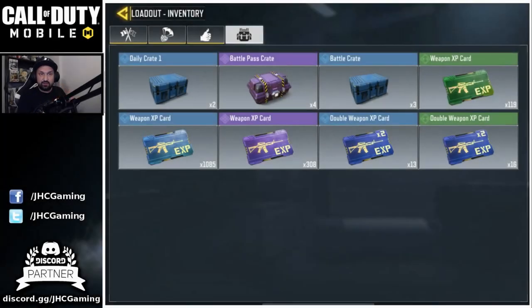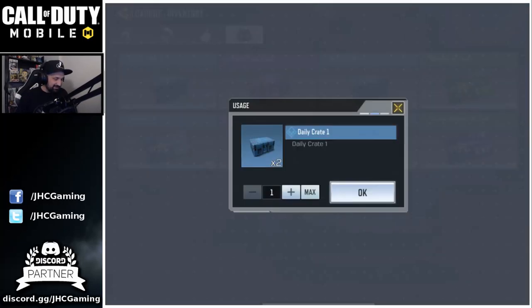So you guys ready? Let's start with the daily crates, then the battle crates, and then the season pass crates. They're the same — like the blue ones are the same. Gambling intensifies.